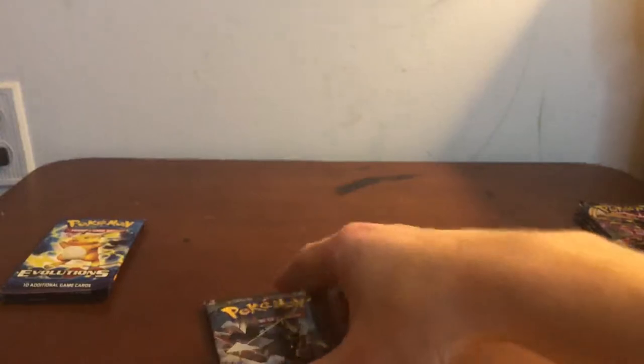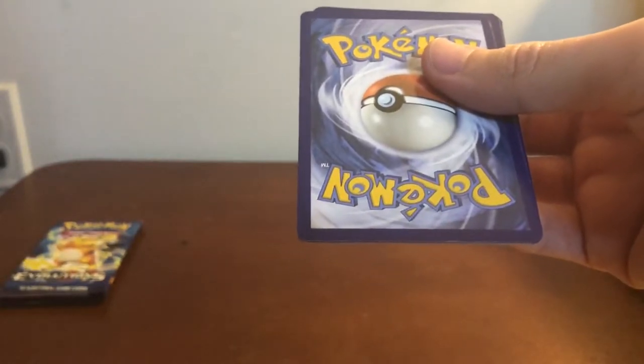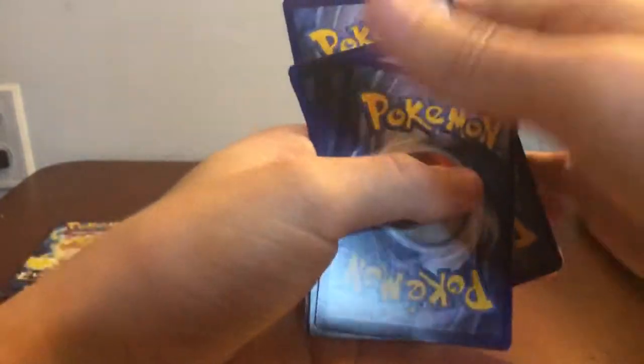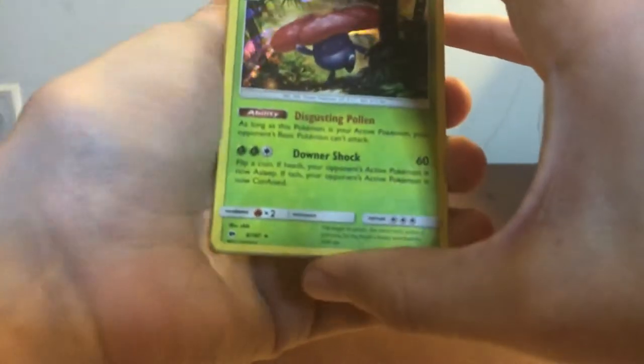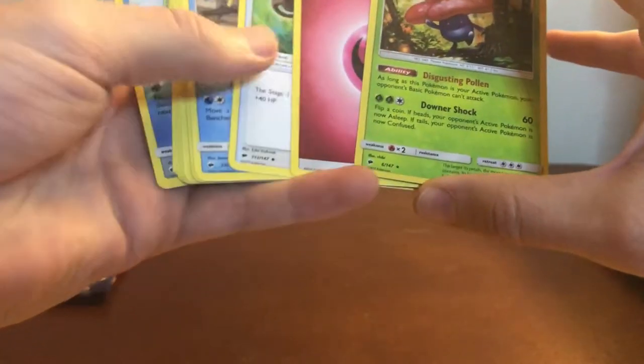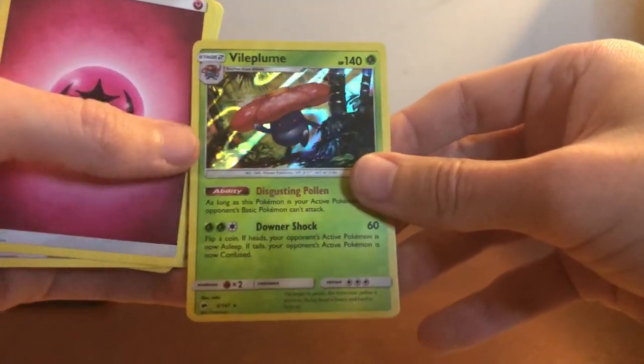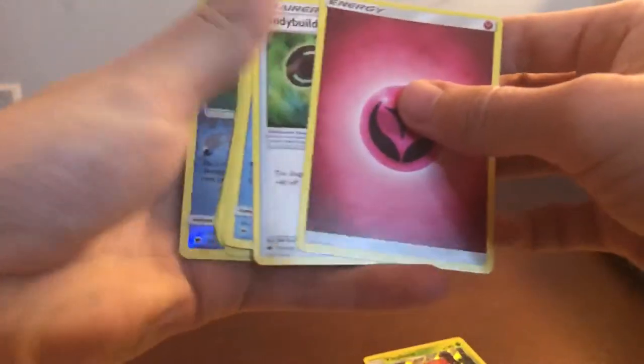Burning Shadows has been available at our Walmart in an Elite Trainer Box for $30. I don't think there are many great cards to chase in this set — that's probably why they've ordered a ton and no one's buying them. We got a rare Holo Vileplume in this pack. We also have a Fairy Energy, Bodybuilding Dumbbells, Swalot, Solrock, Charmander, Porygon with really cool artwork, and Mewtwo — it's the Woolly World artwork, I love that.